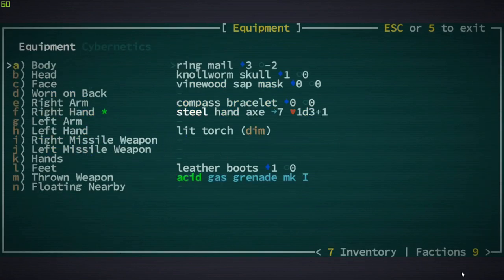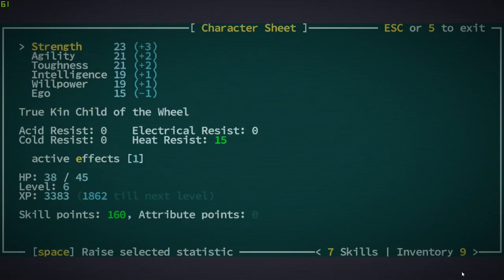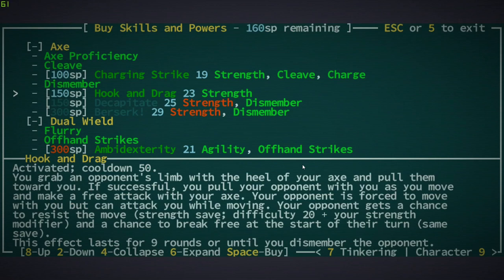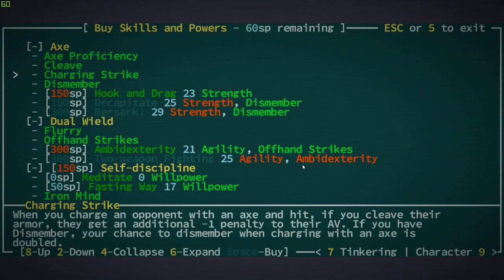Wait — did my helmet just go from cracked to not cracked? I didn't replace it with anything. We leveled up! There's that little voice — I can barely hear it even with the game volume turned all the way up. It's probably super quiet for you guys too; I might need to change the in-game audio. Let's see: no tribute points, so we can only do skills. I've got 160. I was trying to do Charging Strike — yeah, that doubles my chance to dismember. We are totally doing Charging Strike. We're gonna start charging at some fools!